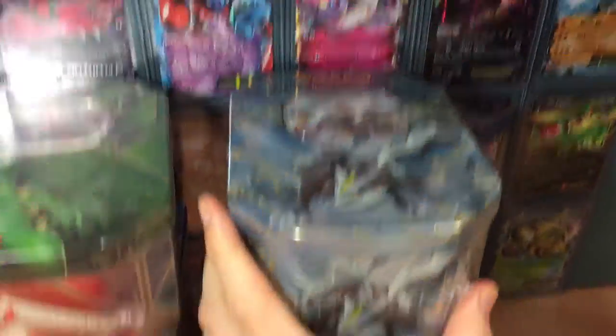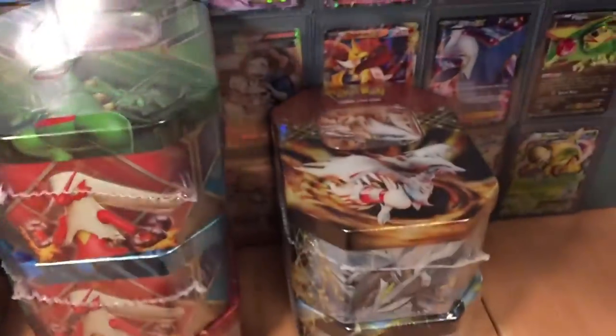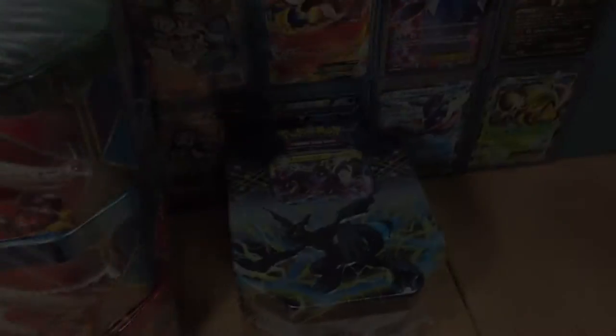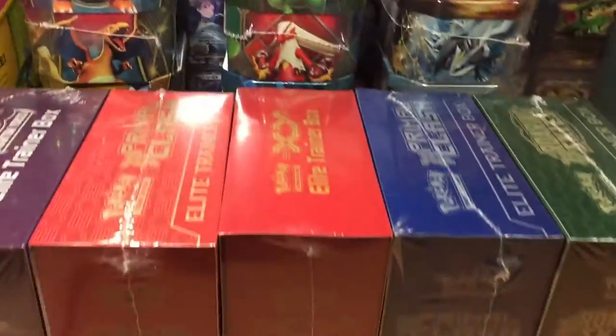We've got — I don't know if you even know what these tins are — but we've got Kyurem, we've got Reshiram, and Zekrom. Let me know in the comment section below if you guys know. So what's that? So far we have 9 plus 5, the Elite Trainer Boxes and the Tins — that's 14.